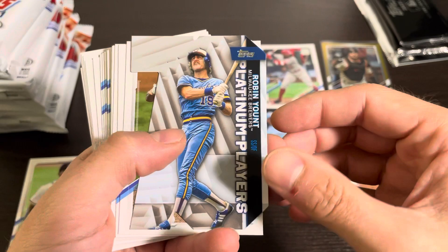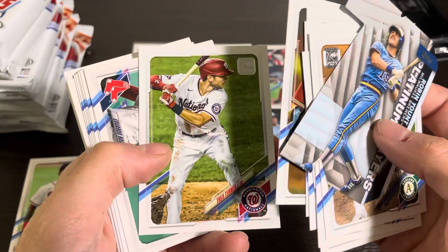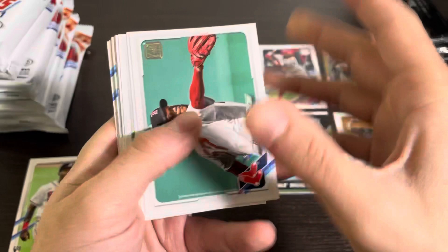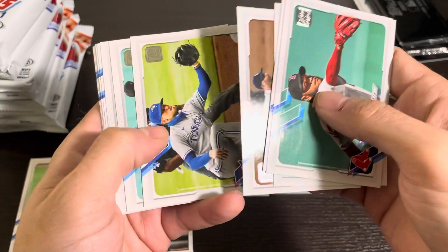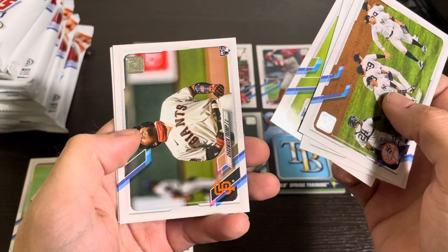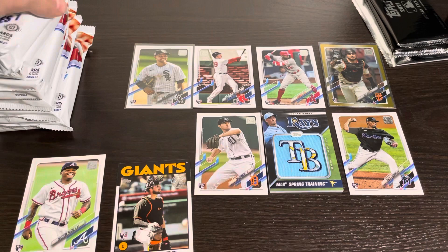We got a Jackie Robinson on the back and then a die-cut Robin Yount — that one's pretty neat. Sean Manaea — he threw a no-hitter. A couple years ago I remember I was at some sort of party at this girl's house in college and my friend JC and I were kind of just off to the side because we were watching Sean Manaea's last inning of a no-hitter on my phone, and we were just in the corner by ourselves chanting 'Sean, Sean, Sean.' It was really funny. But that is besides the point, moving on.